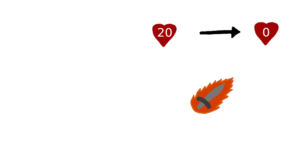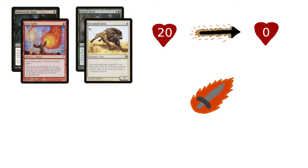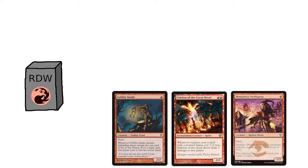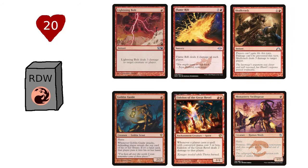Conventionally speaking, aggro is a fairly straightforward archetype. Your opponent is at a life total, and the rules of the game say you need to turn that life total to zero. You try to do so as quickly as possible. Common ways of doing this consist of direct damage, small creatures, large creatures rushed out quickly, and so forth. Red Deck Wins is instructive here — a mixture of burn spells and small creatures means the aggro player deals as much creature damage as possible early, then hopes to finish with burn. In a 20-health format, this is straightforward and makes sense.